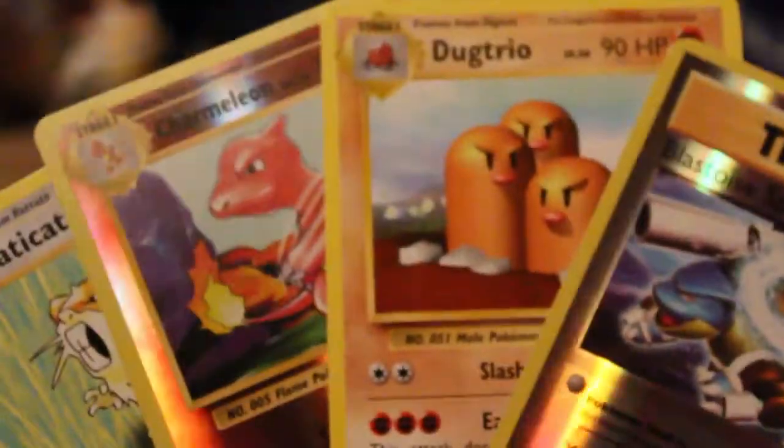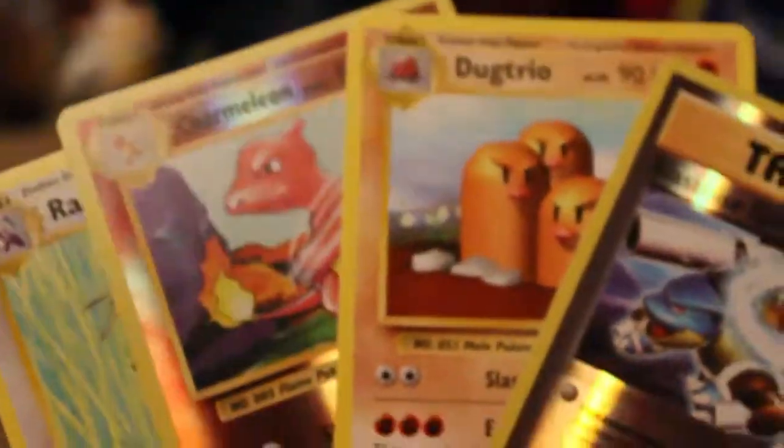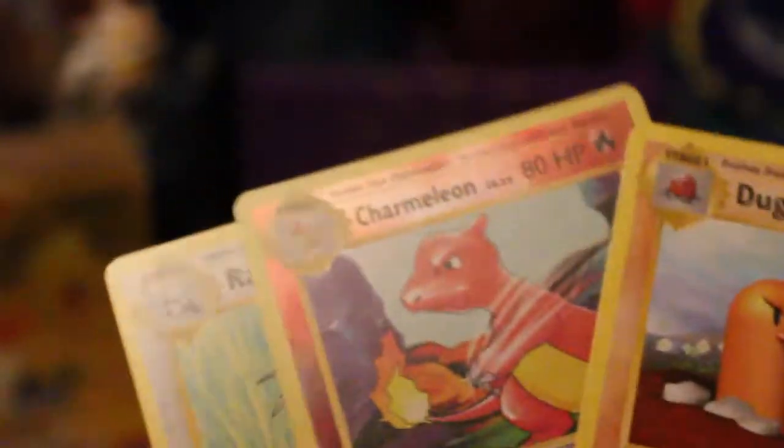We didn't get anything — we got a Charmeleon, but no Charizard. Not even a normal Charizard. That's a fairly disappointing thing. And with that, ladies and gentlemen, that is the end of the video.